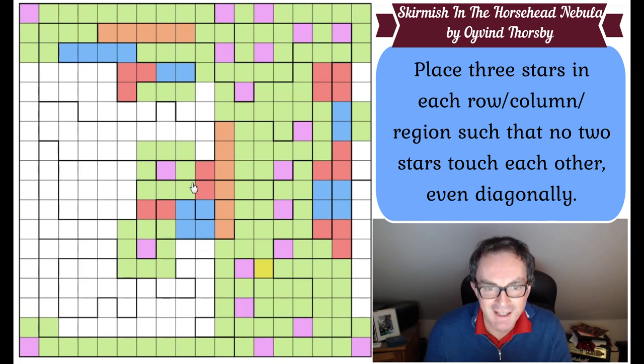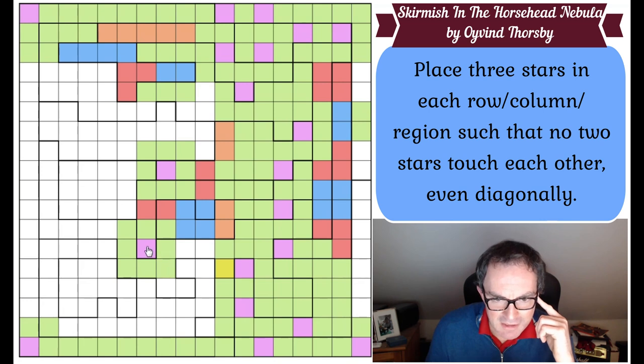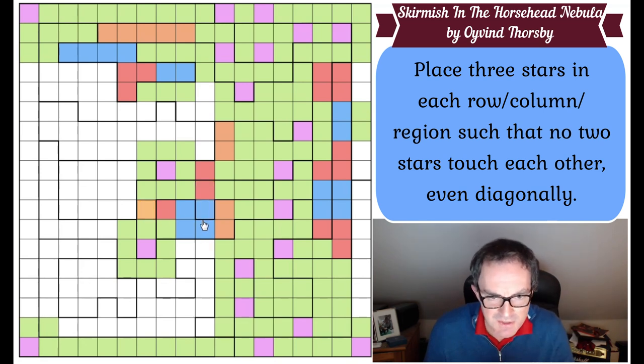This is going to get tricky because I know there's a star in this red domino, and therefore I know there is no star in these two cells. But when I take those out, I'm disconnecting my orange region - so now I've got to remember there's one star in these orange cells here. But the F region - how many stars can I put in at all? I've got one in. I need two more. I can't put more than one in this domino, and the only other cell that can be a star is this one. So this is a star - surround it with green. I know one of these two is a star now, so this becomes green and this becomes green.